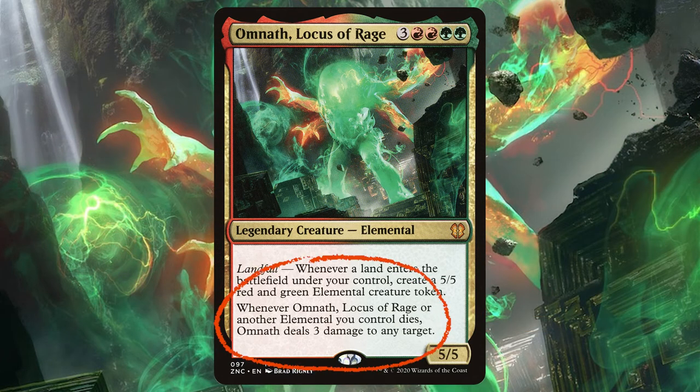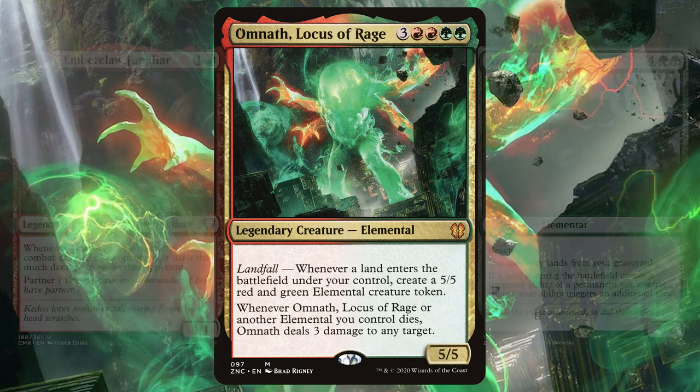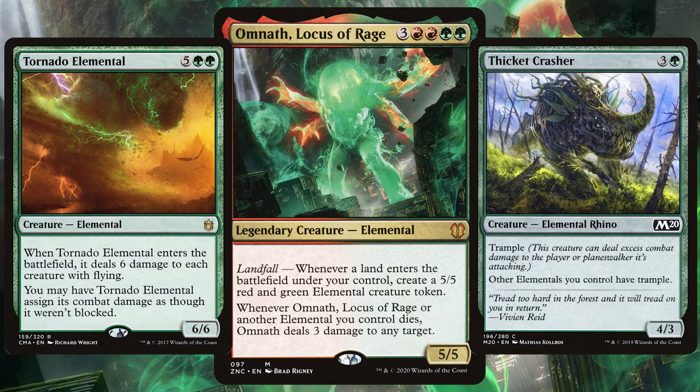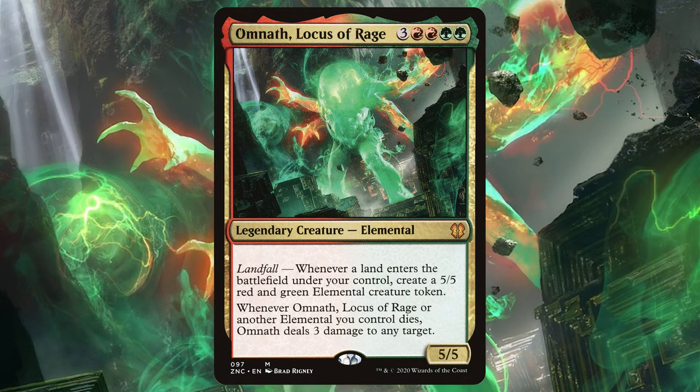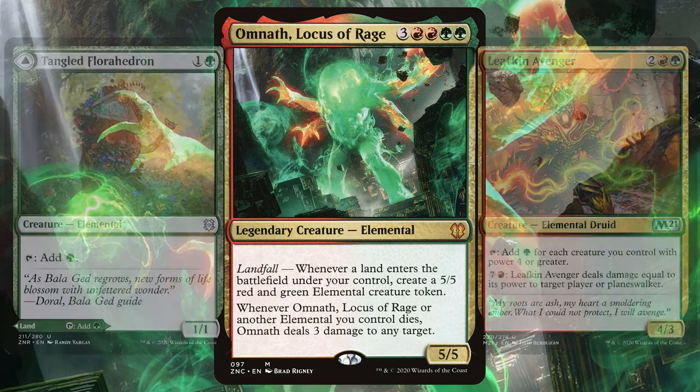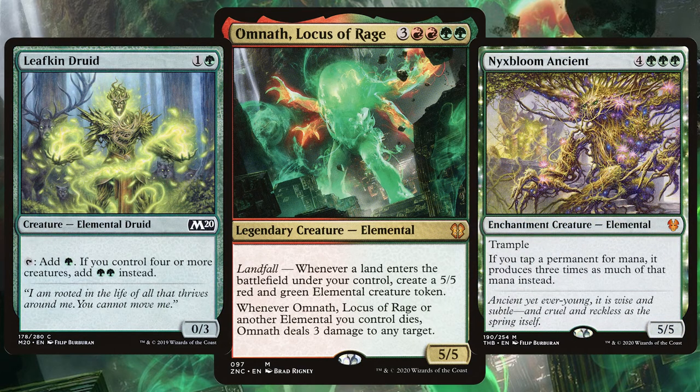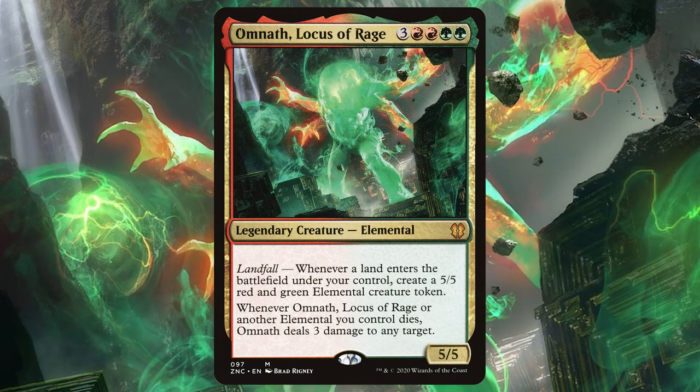Omnath has the added ability that whenever an elemental dies, it deals 3 damage to any target. So as well as filling that deck with lands, you're going to want to go elemental tribal — whacking in all those elementals, of which in MTG there are so, so many, all of which tend to have either a great ETB trigger or just great abilities in general. I'd say the elemental tribe is up there as one of the best in the game. Because Omnath is expensive to play, you want that standard ramp, but thankfully even running elemental tribal has plenty of those creatures you can tap for mana. Omnath is such an incredible commander and one that's actually in the 99 of my Radha deck. Maybe it's time to switch up the deck and change my commander.